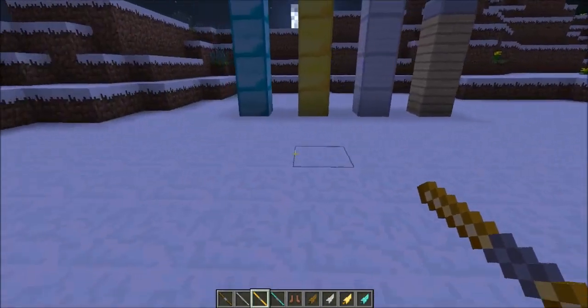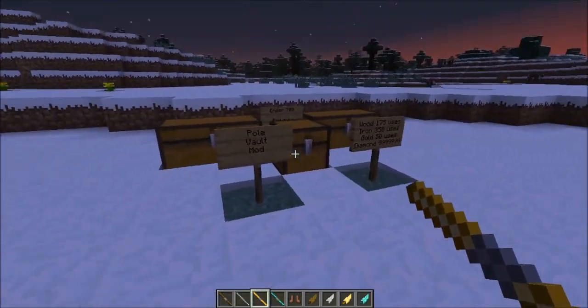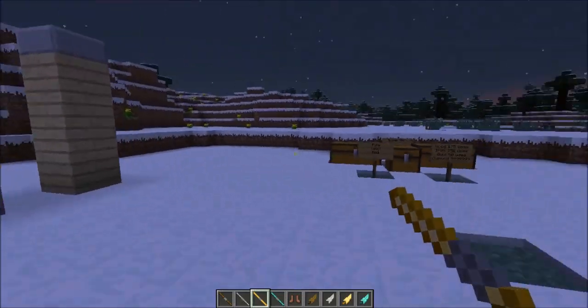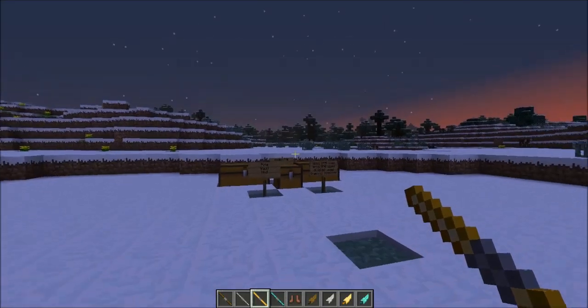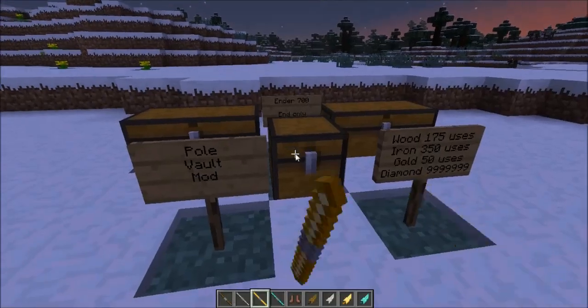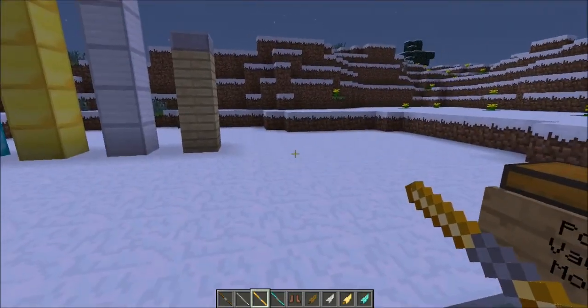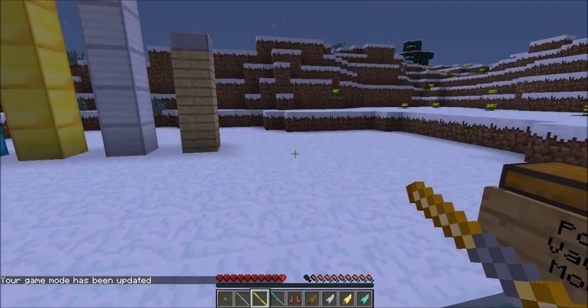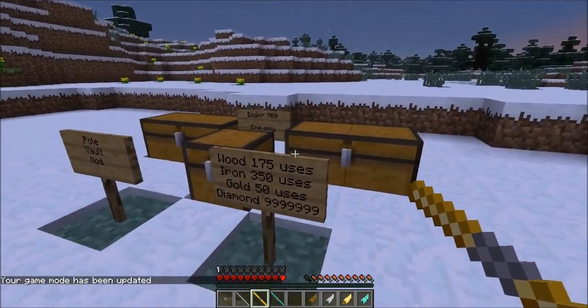There's another item — when you fall down, you won't take fall damage. It's called the fall protection boots. To craft them, you need leather boots, a string, and an iron ingot. That's pretty much it.